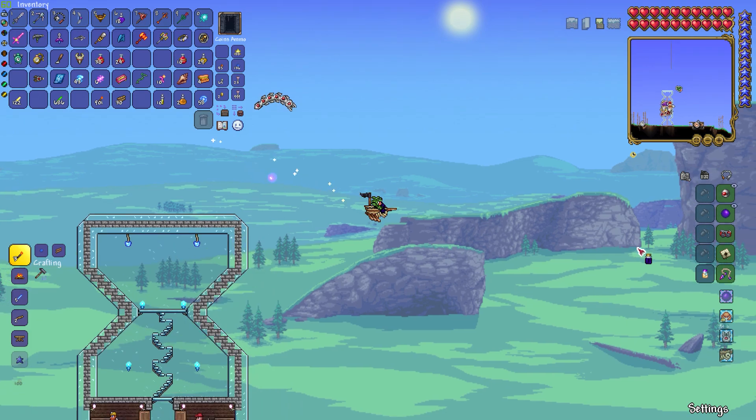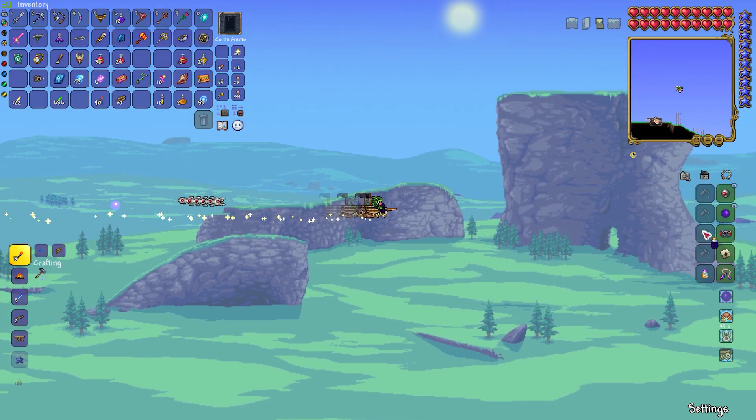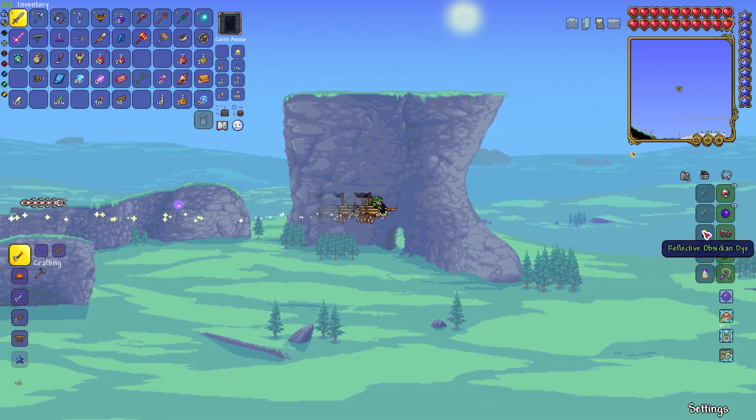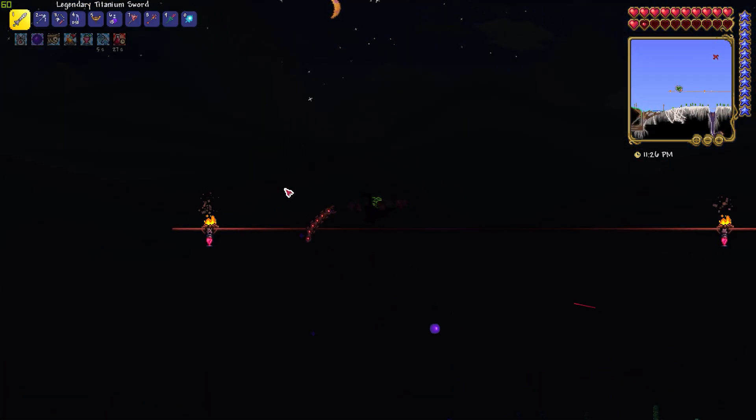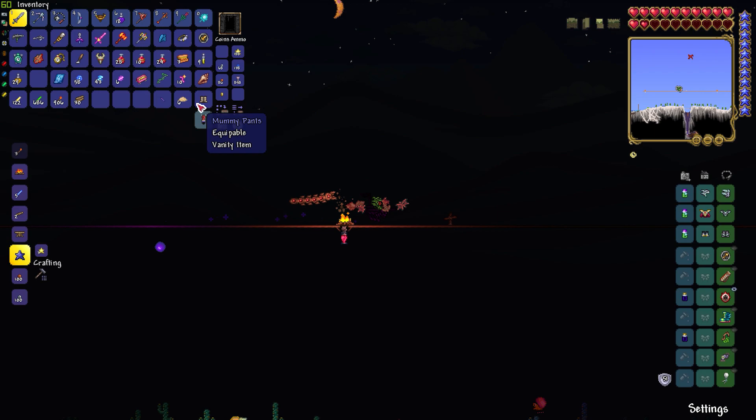Since you're using the Infinite Flight mount, you actually don't need any movement accessories, so you can use more damage boosting items if you want. Now that you have all of your items, you should make a pretty small bridge with regeneration items.